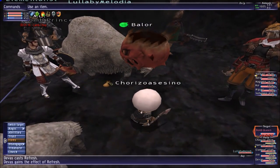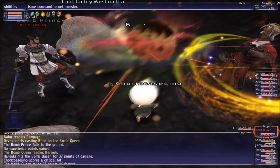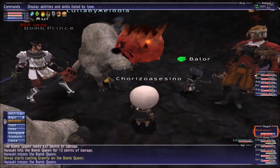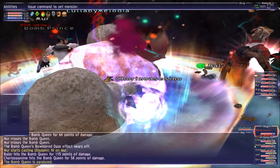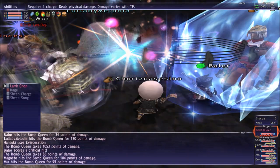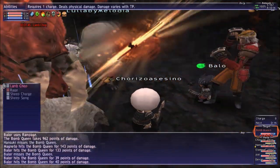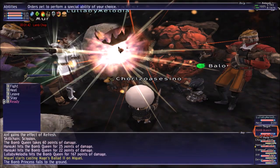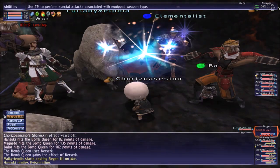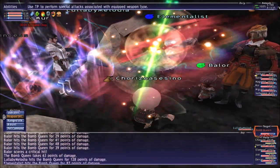Keep attacking it. The tank needs to hold hate while the thief sets up the paladin so we can keep hate all the time. There are also adds that will be exploding, which is why you're going to need fire protection.